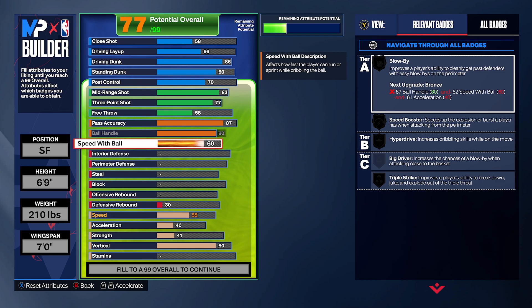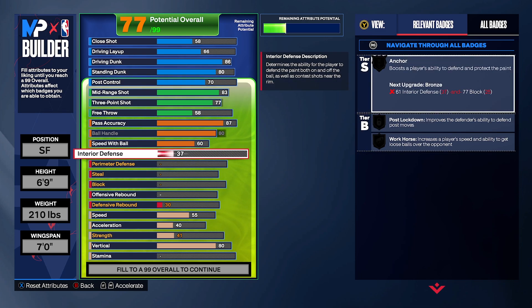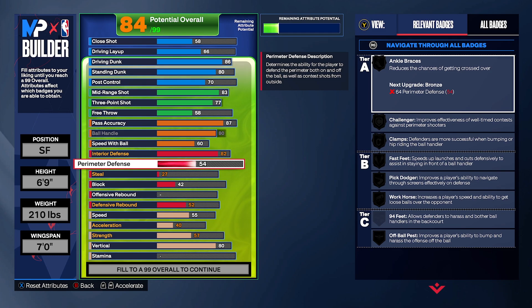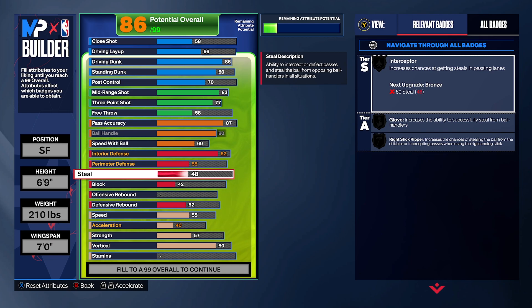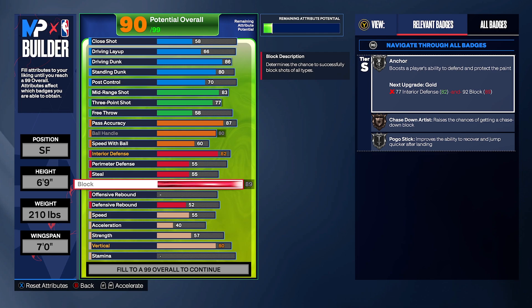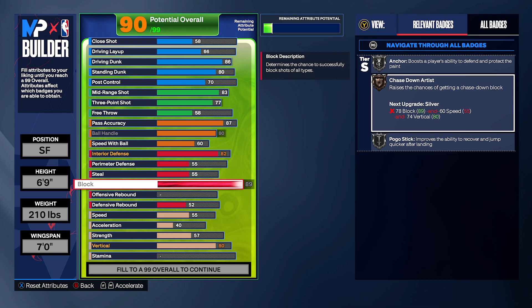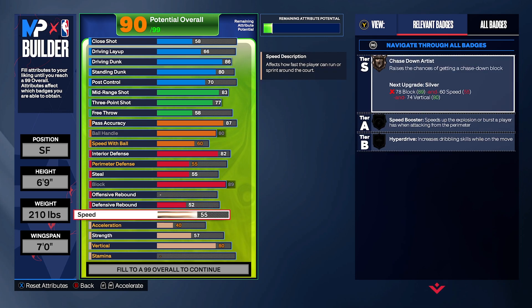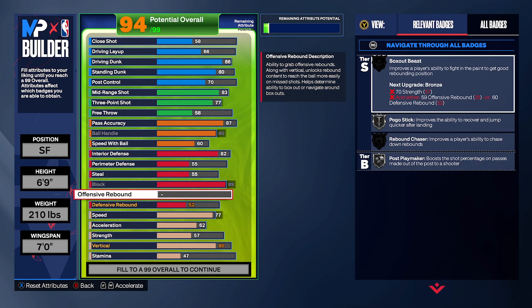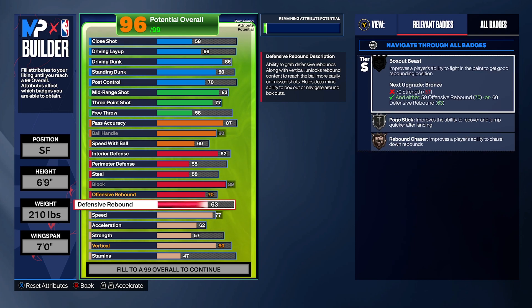Now interior defense and stuff — we're going to keep them solid as well. We're going to have an 82 interior defense. LeBron can play defense, but I know most people leave this blank — I'm still going to give them around 55 steals and 55 perimeter. In this game it's pretty solid having those, not the best, but do not come to the comment section saying it's garbage — I'll tell you guys another option if you don't want this. Put perimeter at 55 — very solid. Now blocks, you've got to max out the blocks. Chase down is going to be on gold, because LeBron's iconic chase down is what he's known for. The speed — put it at 77, and when we hit 77 it's going to lock chase down. Now rebounds — that's not his primary focus — but we're going to have 70 offensive rebound and 75 defensive rebound. Two of them solid rebound.